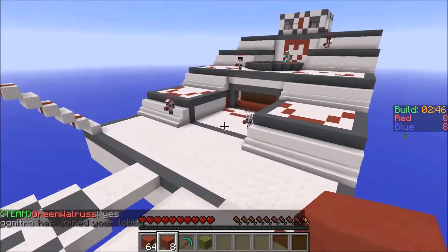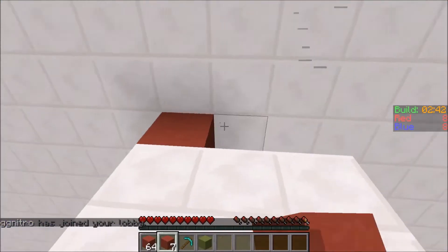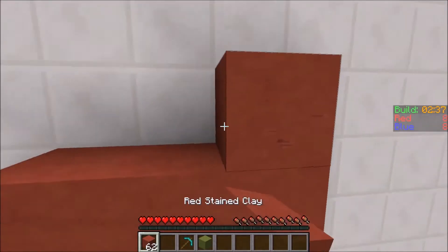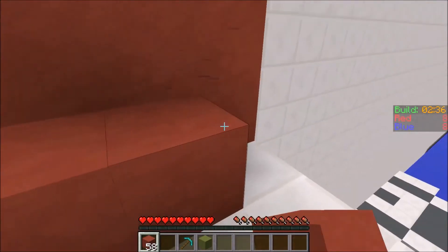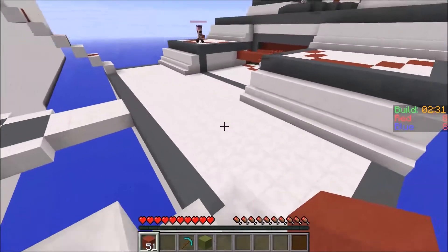We're on the red team — if we kill all of the blue guys and put them in our jail, then we get a point. That's basically what you do in Jail. Alright guys, let's do this!